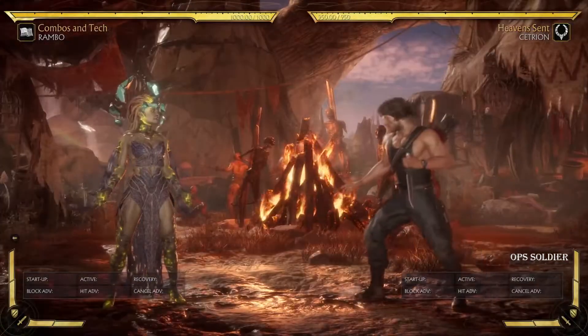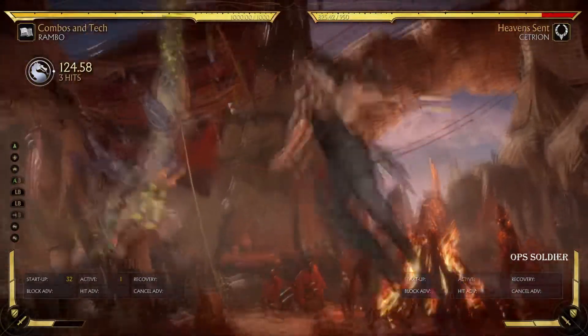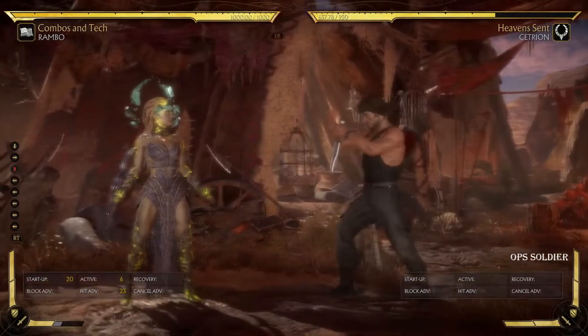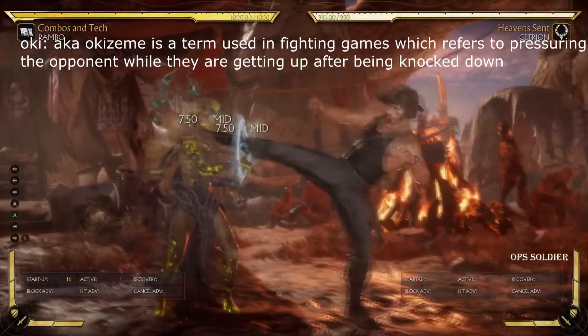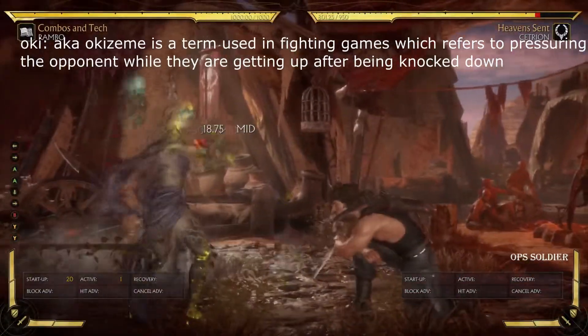And as you can see, it has good corner carry. Let me show you this first. This is plus 23, so you can walk up. You don't get Oki, but you get to walk up and kind of reset neutral and get some corner position, right? But if you do this, you're actually so plus you should be able to dash and do another one.